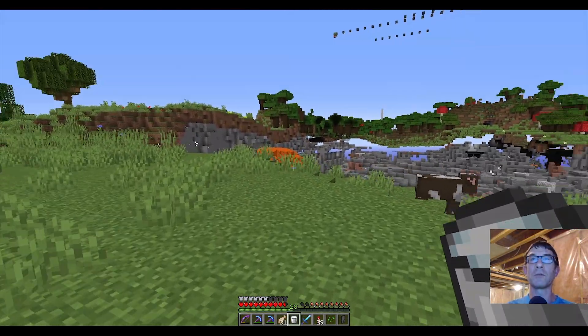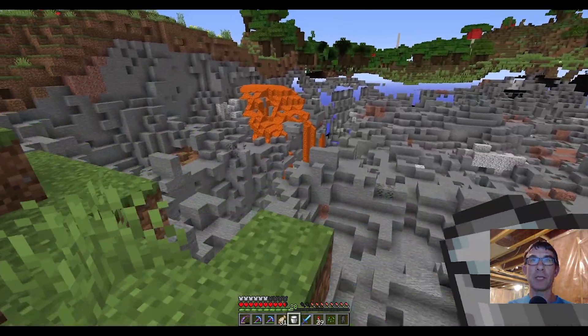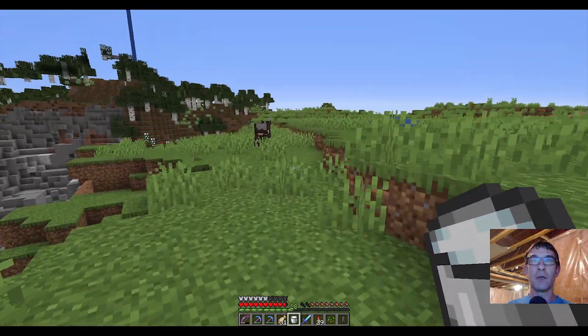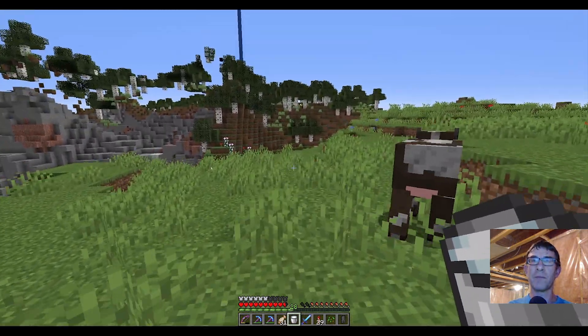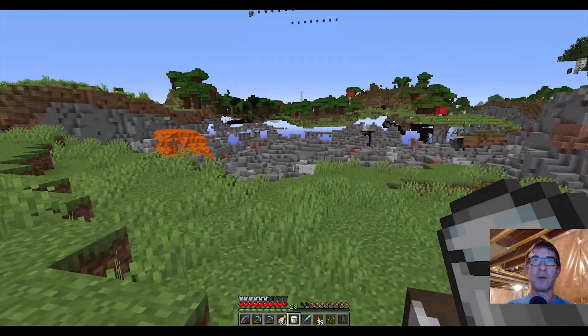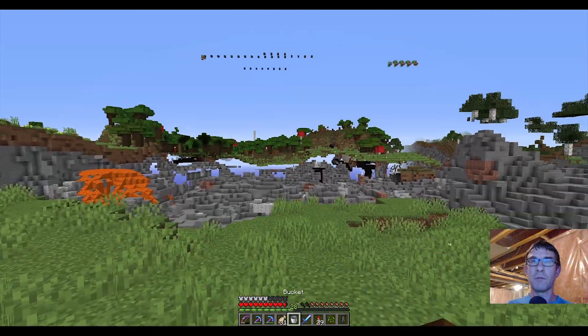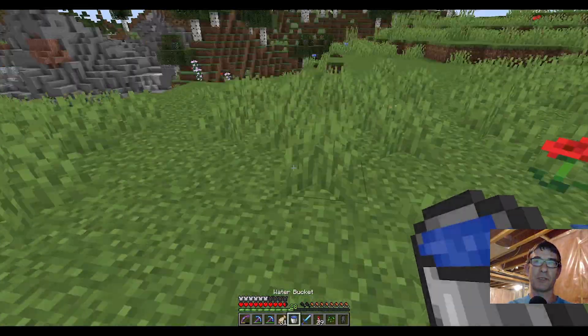Oh! So we found some lava — that's good. Found a cow. Now for whatever reason I have not gotten the perk or whatever it's called from the pillagers. I'm just gonna drink that milk just in case it's thinking about it still.